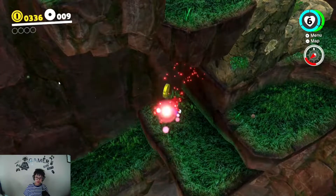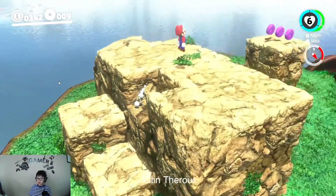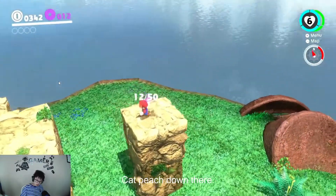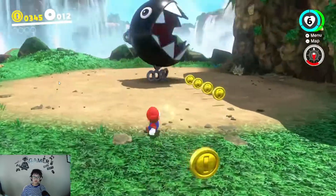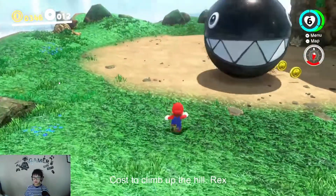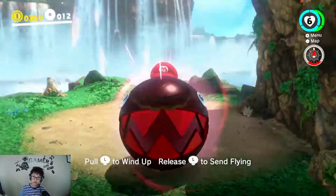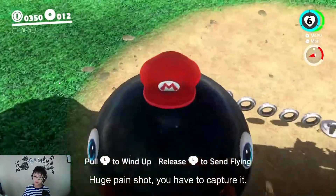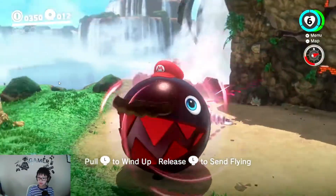Tap Peach down there — if you hit her, she'll give you a heart. You could also climb up these old wrecks. So, this huge king chain chomp — you have to capture it. You could collect some coins. And then you may see, like, an older version of a Mario game behind this wall.